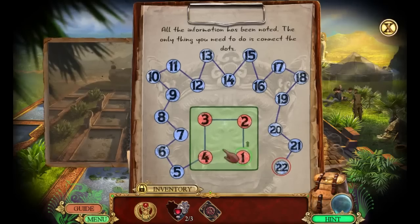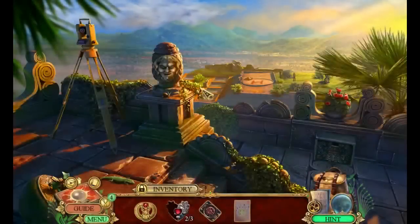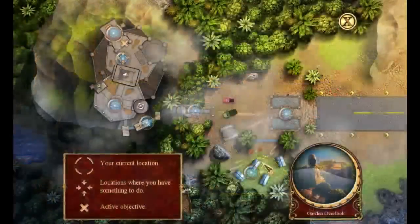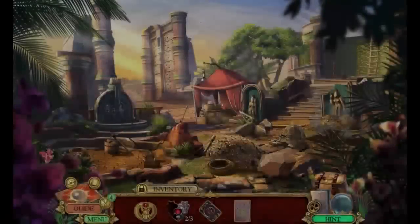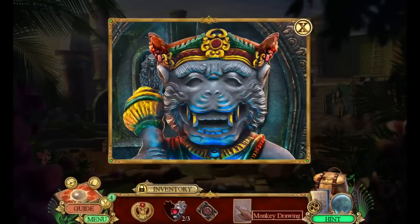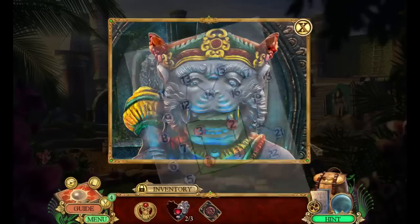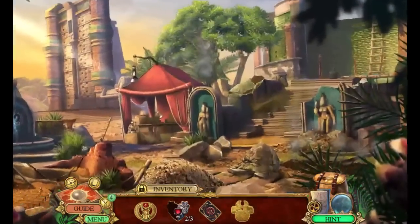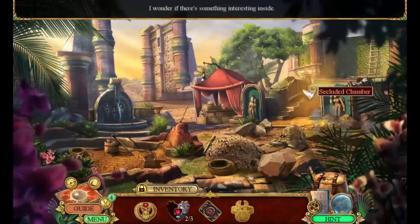One, two, three, four — it's a monkey drawing! Why do I need a monkey drawing? Oh yeah, it has something to do with this, doesn't it? One, two, three, four — we got an ancient crown and a hidden passageway! Whoa, how the heck did we find this place?